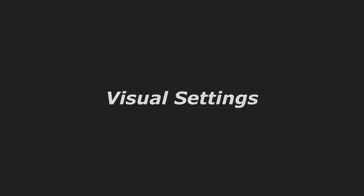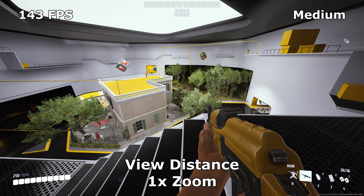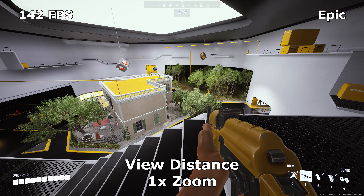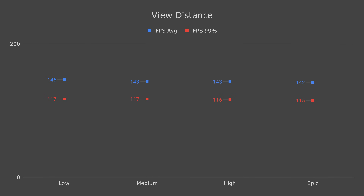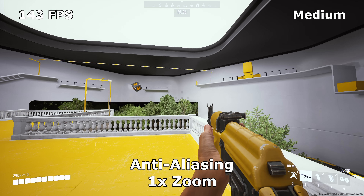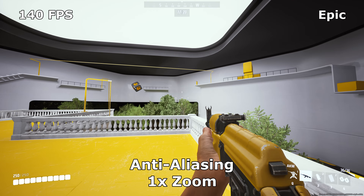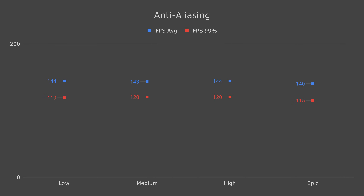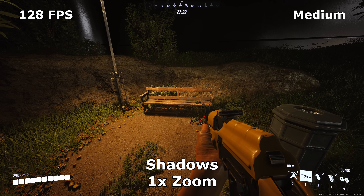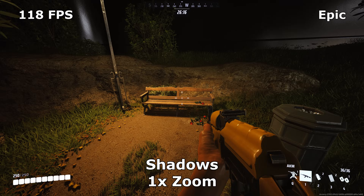Now let's dive into each of the visual settings. View Distance seems to have pretty minimal impact on framerate, so if you don't like objects popping in and out, set this to High or Epic. Anti-aliasing doesn't seem to be doing much and it only affects native resolution with no upscaling, so set this to Low to maximize performance. Shadows is basically disabled on Low and looks the same from Medium to Epic — if you like shadows, set this to Medium; otherwise, set it to Low.